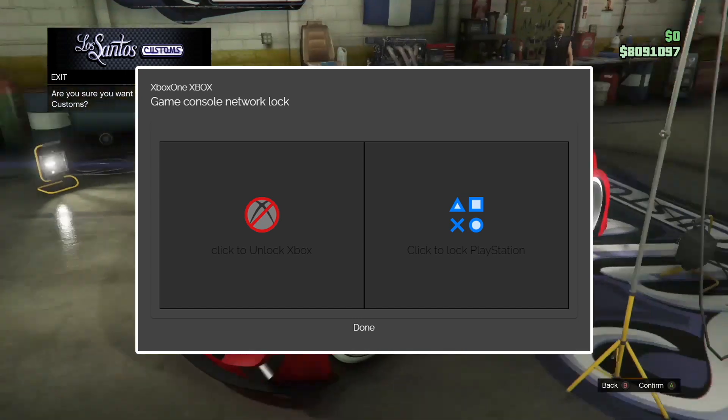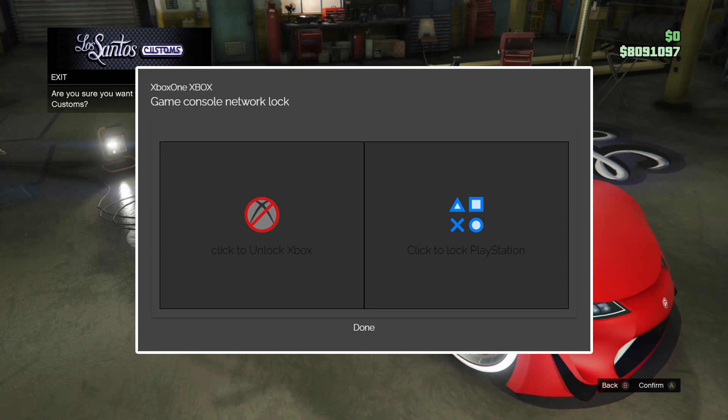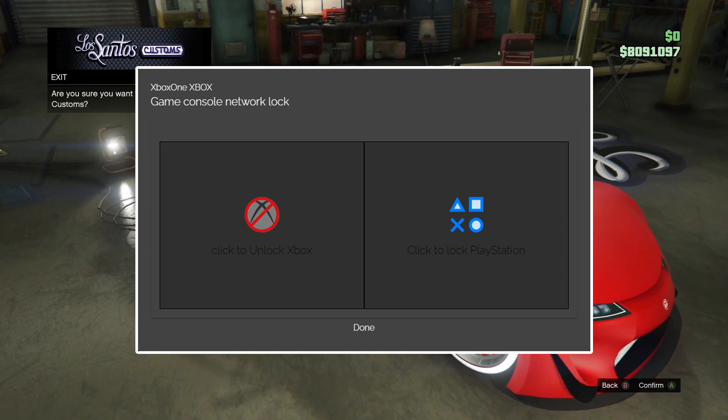Now go back to Netcut and reconnect the connection to Console 1. Since you still have the Netcut screen up, press Done and this will reconnect the connection back to Console 1.